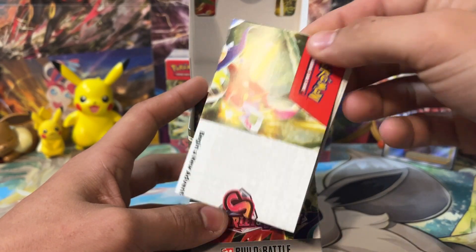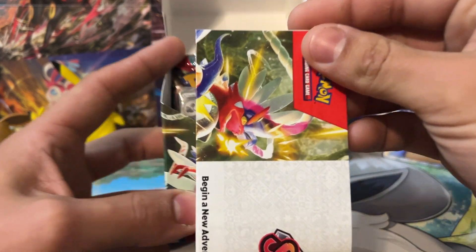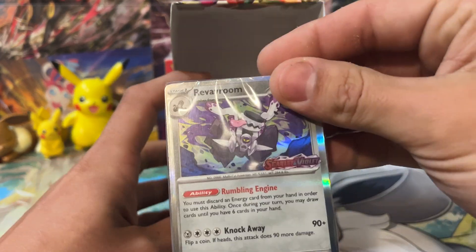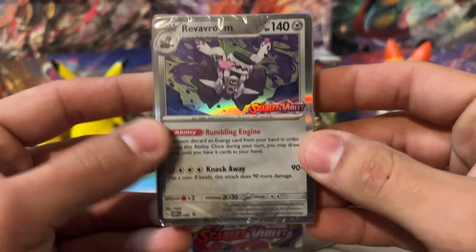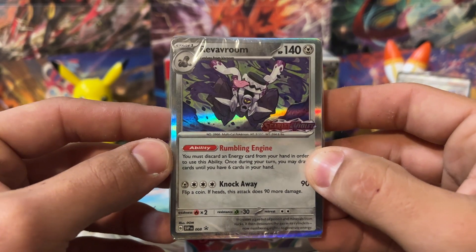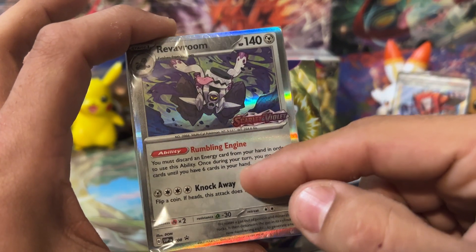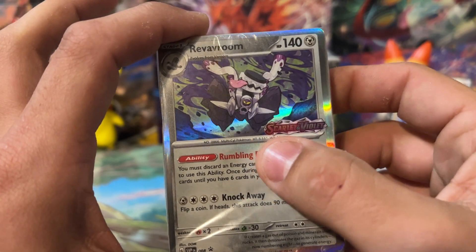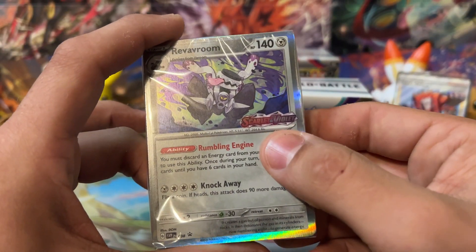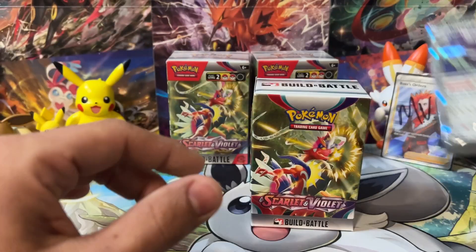We're going to toss the build and battle guide off to the side and see what our first promo is. Revavroom! We got three of these, so hopefully we can pull a couple of different ones. Revavroom is pretty good — I really like Revavroom and Varoom. The cool thing about these promos is each one has this awesome set stamp on it. Being that these are Scarlet and Violet base, we have the Scarlet Violet base set stamp on each of these.